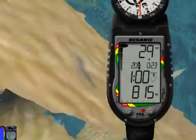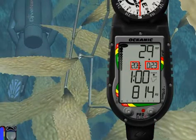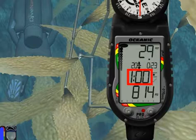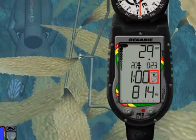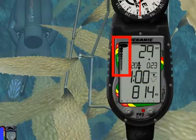Let's look at Main Display 1. This display includes current depth, required ceiling stop depth and time, total ascent time, Deco Mode icon, both Deco arrows and the Deco bar, tank pressure, plus the applicable bar graphs.